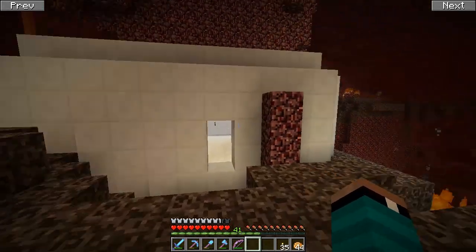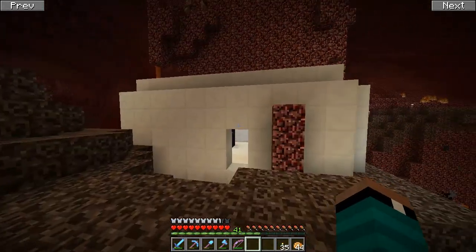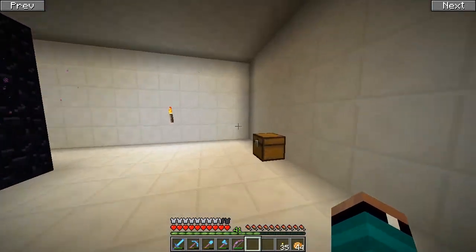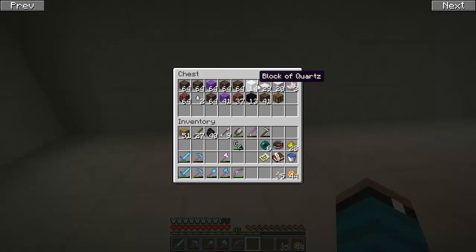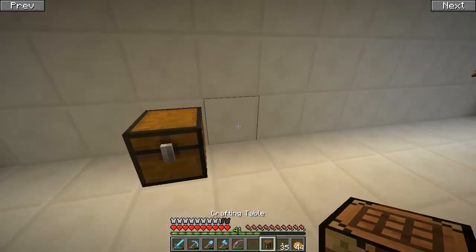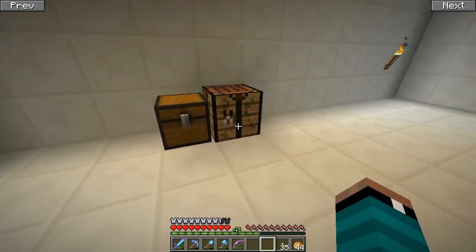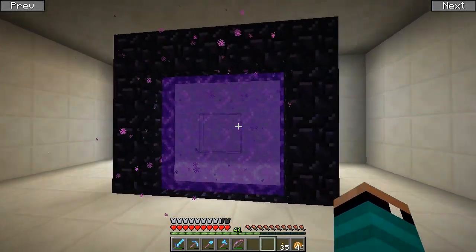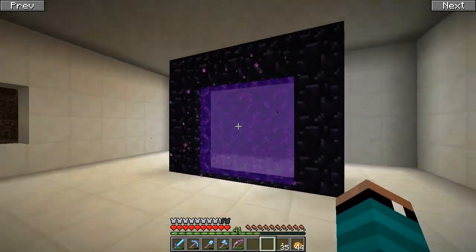Thankfully they don't spawn in here - they spawn farther out, so we are a bit protected. I have a couple ideas for today's episode. We've got some pillar quartz blocks and we have a little bit of quartz left, not a ton but some. I want to start to put down our patterns for the purple wool, because we got a lot of purple wool that I want to use, sort of complimenting the look of the purple in the nether portal.